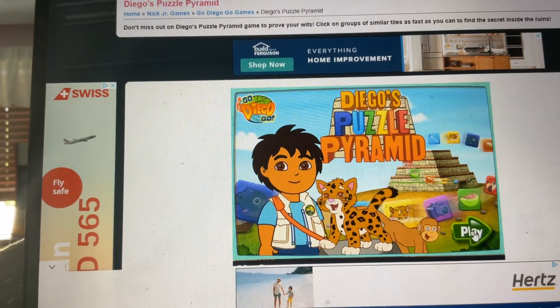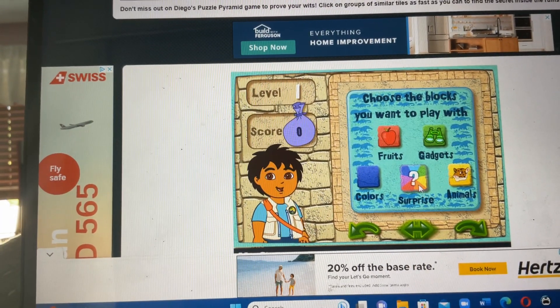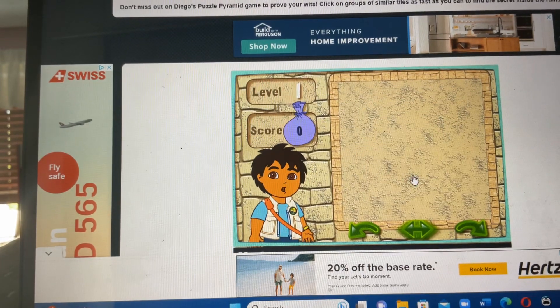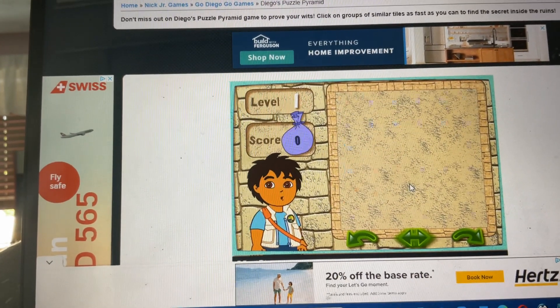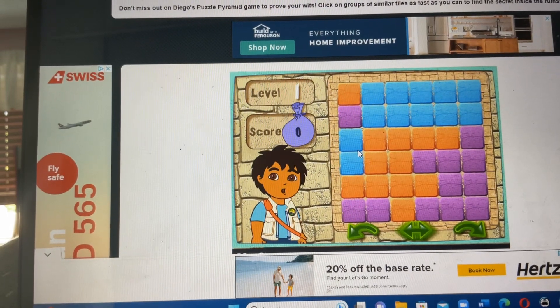Click on the arrow to start. To play the game, first click on the blocks you might see in your puzzle. Surprise, great choice. Let's go. Here we go. Ready, set, go!